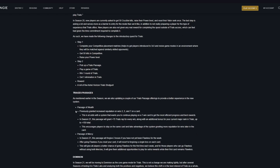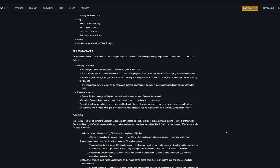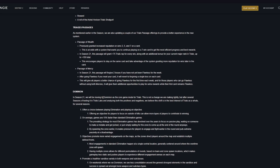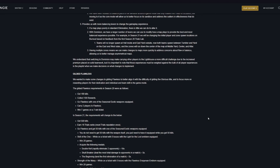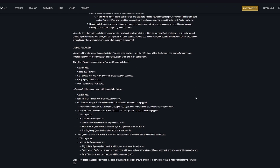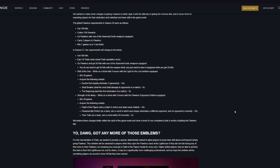Passage changes: Passage of Wealth in Season 21 will grant plus 75 rep for every win, along with an additional bonus for the current major rank in Trials, up to 150 total. The Passage of Mercy in Season 21 will forgive two losses if you have not been flawless yet that week; if you have been flawless that week, it will revert back to one forgiven loss. Dominion, which is the capture mode, is going to be the core mode for Trials next season. They also go over Gilded Flawless changes to the title.